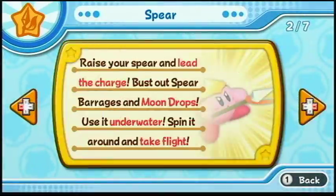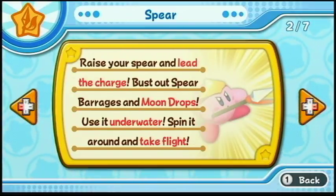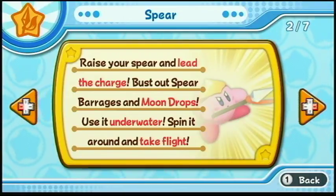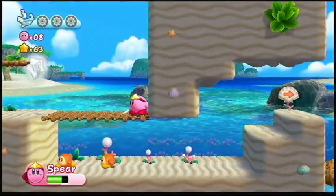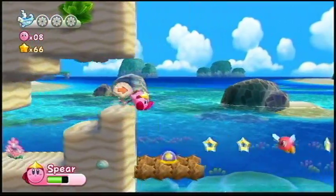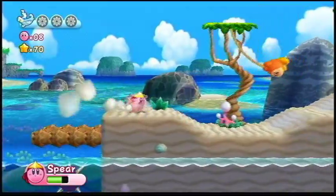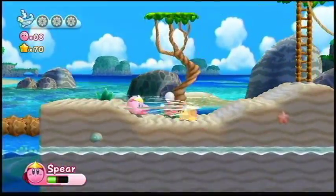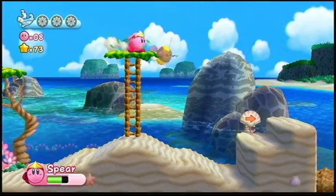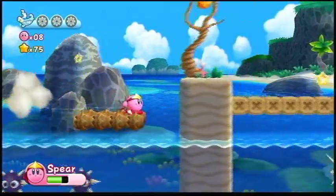We got a new ability: Spear. I believe this is actually a brand new ability. Raise your spear and lead the charge! Bust out spear barrages and moondrops! Use it underwater! Spin around to take flight! Now only $5.99, available from Hasbro. Spear is a brand new ability introduced here. It's basically like Cutter and Sword in that you have a sharp edge to it and you can cut down a lot of things with it. It's pretty essential for some energy spheres coming up, so you do want to keep this around.